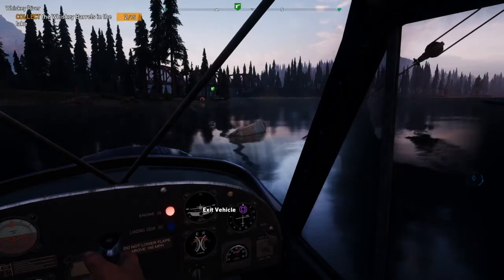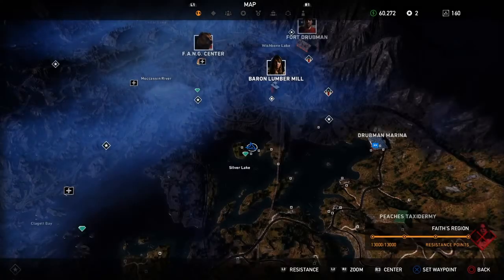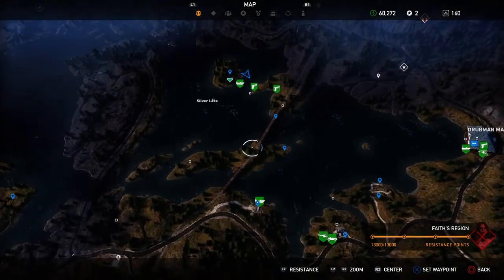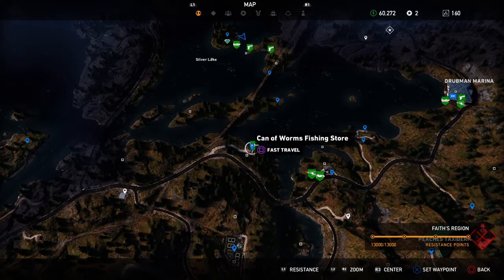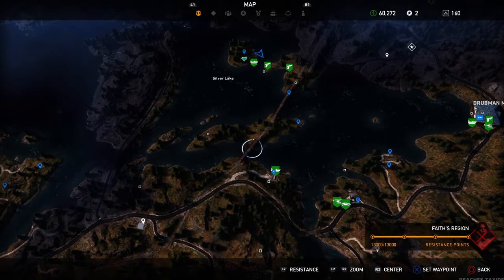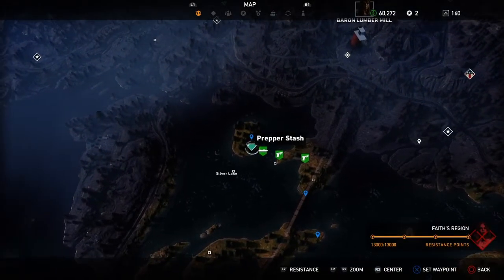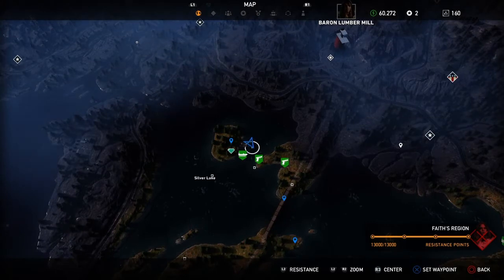Here is the second barrel that I have found. I'll show you on the map — it's right here. Right here is where the fishing store is. Right here is the first can that I found, and here is the second can. There is a building with the prepper stash on the island, and there is a train box car stuck up out of the water — it's down at the bottom of that.